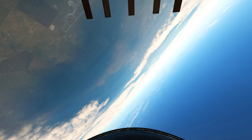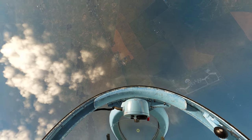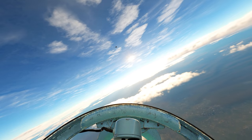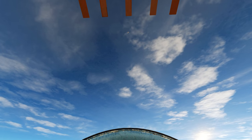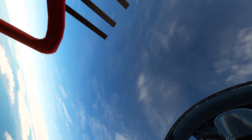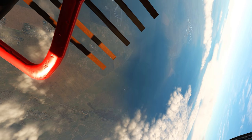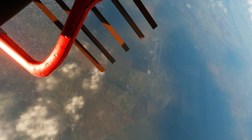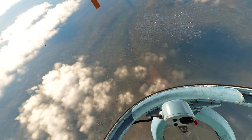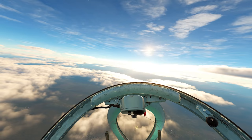As long as he has altitude to play with, he can try to force a one circle fight - the rolling scissor, the flat scissor - all terrible for the MiG-19. But if I can just stay out of his nose long enough to drag him to the ground and rate fight him down there, I'll be golden. The plan is to loop around him, avoid the nose at all times, and slowly but surely drag this fight to the deck.